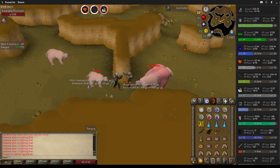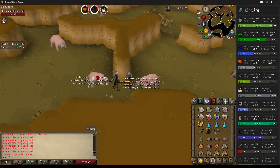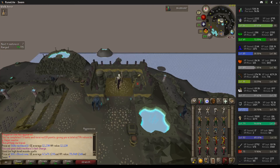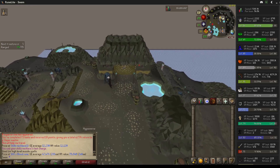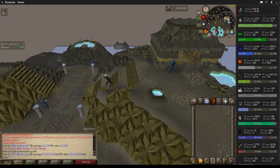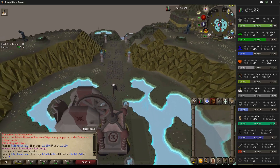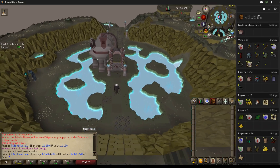That's better than I guessed. Thanks for that imbued heart — check it out, 20 million! These are all my blood runes: I've got 5204, and I've honestly never bought a single blood rune on this account in my life. So we got 5200 blood runes off of just monster drops.